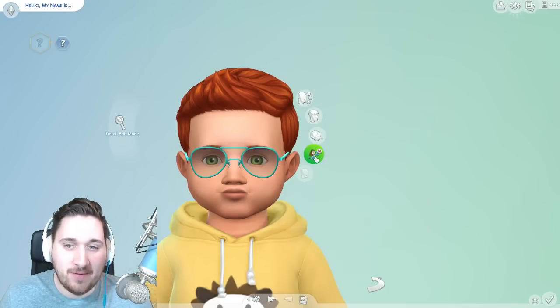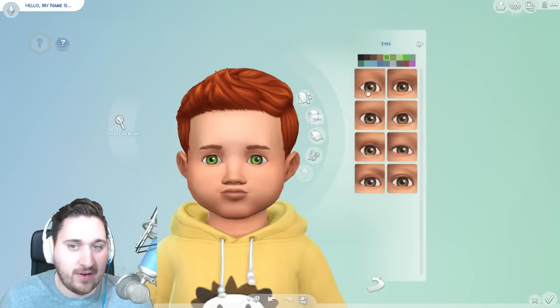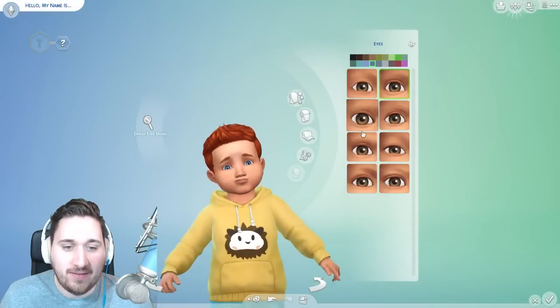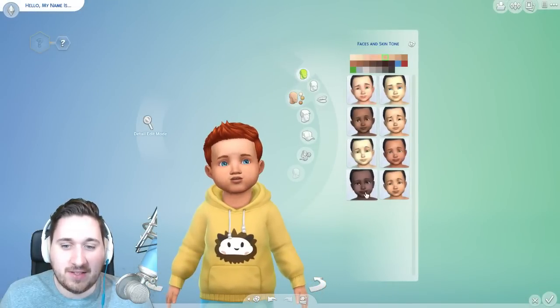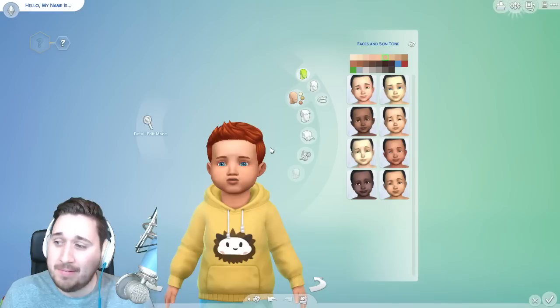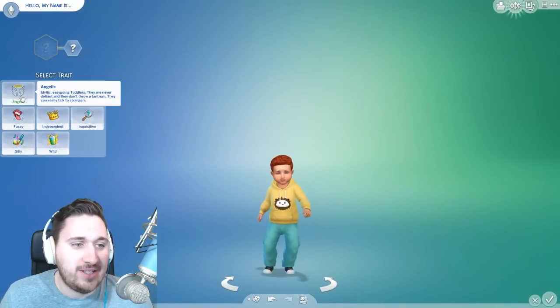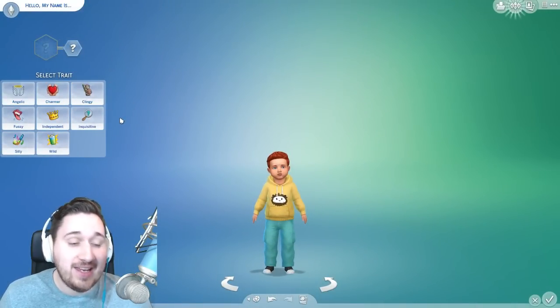A few little stylish glasses and things like that. There's eye color and everything — I'm guessing that's gonna be pretty normal, pretty routine. They have different shaped eyes that you can add. Skin colors and face shapes, obviously, not as many as an adult sim, but that makes sense. But hold on — we can pick a trait for toddlers. He's angelic, a charmer, cleany, fussy, independent, or inquisitive — so he has a lot of questions, I think. Silly or wild.